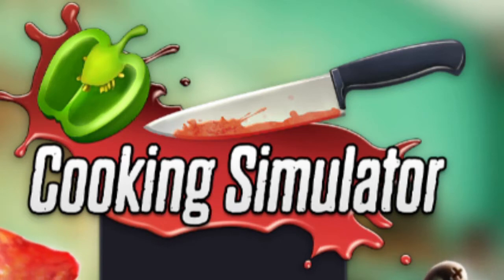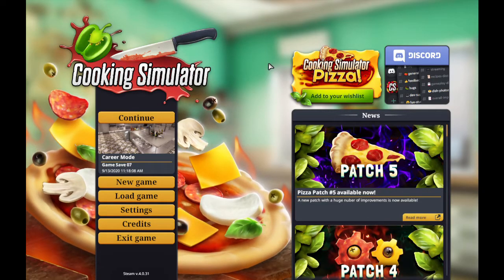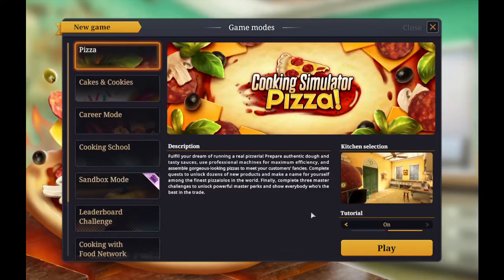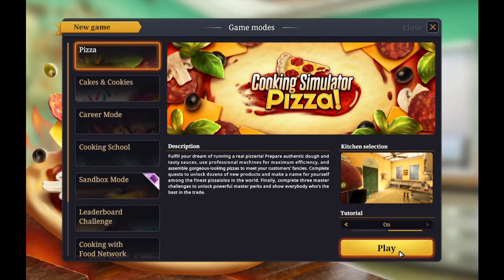Today, however, some things may be different. As you can probably tell from looking at the screen, the pizza update has finally been released, and I might have got it. So today we are going to be making some pizza. Fulfill your dream of running a real pizzeria, prepare authentic dough and tasty sauces with professional machines, complete quests to unlock new products, and complete three master challenges to unlock powerful master perks. That's pretty cool.